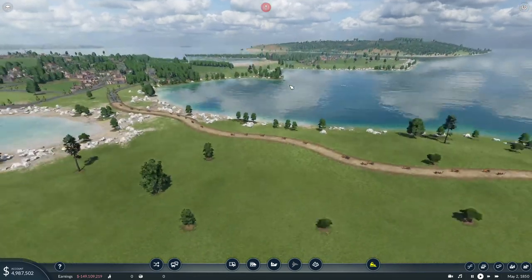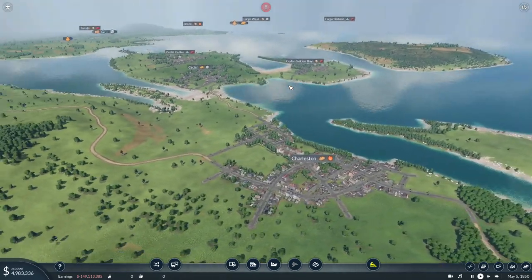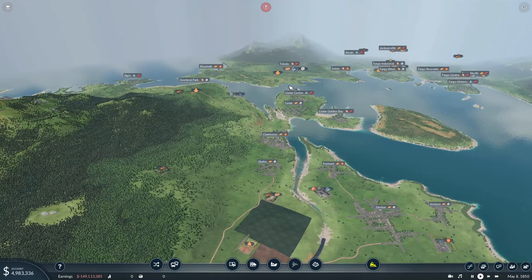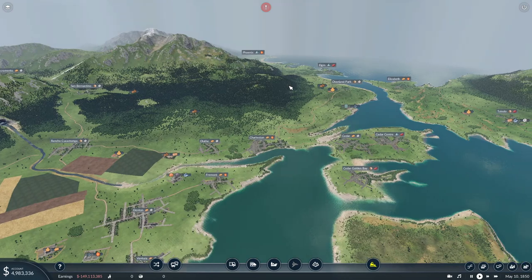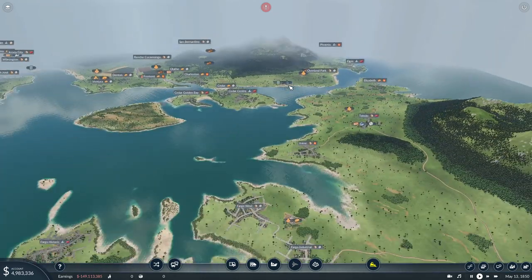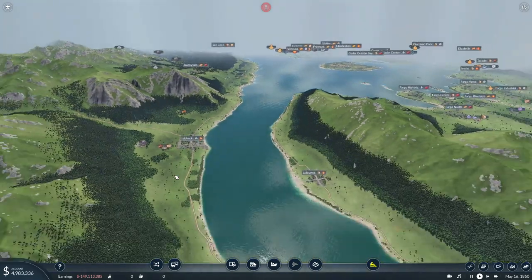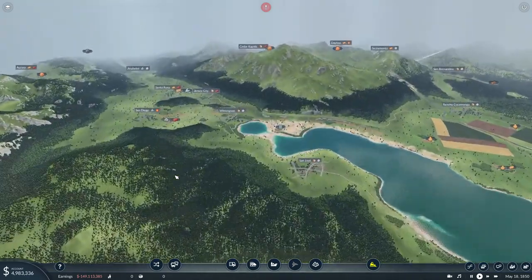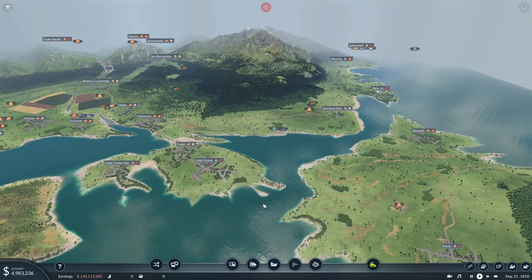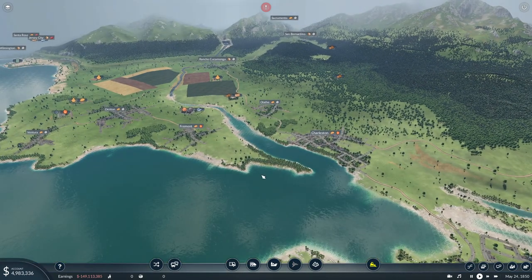With that intro out of the way, let me show you the map. As you can see, we are just outside of Charleston in the Great Basin area. The map is pretty huge and I hope my computer will allow me to show it in all its glory. We have some good rolling hills, rich lakes, wonderful rivers, a lot of coastal cities, and I'm hoping great potential for a beautiful series on Transport Fever. The reason for choosing Charleston is simply because I can pronounce it, and it has some good connectivity.